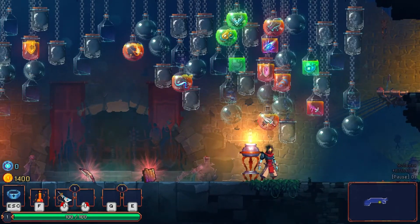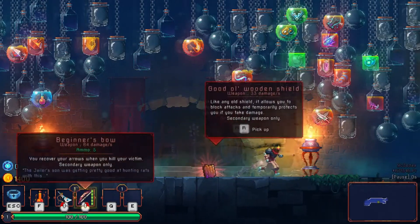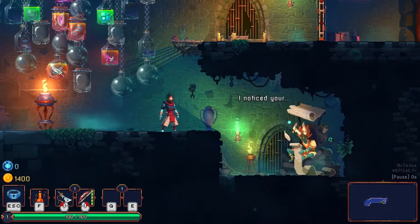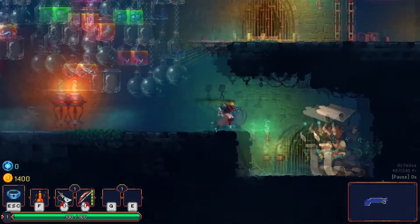Unfortunately, I can't fish these weapons out, which I would really like to because these starter weapons are crap. There's an unlock I can get that will cause one of my unlocked weapons to randomly spawn, but I haven't gotten it yet.